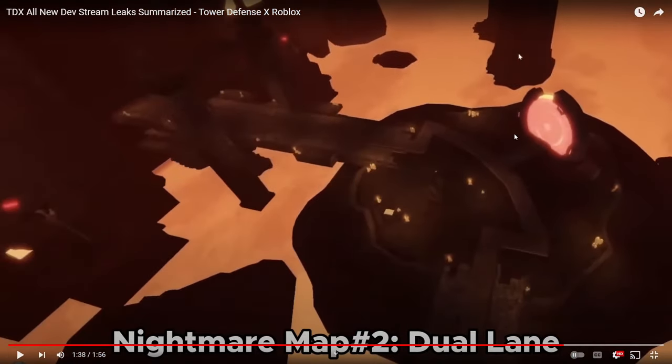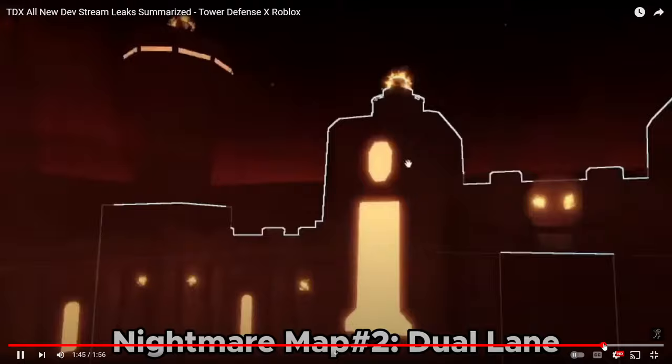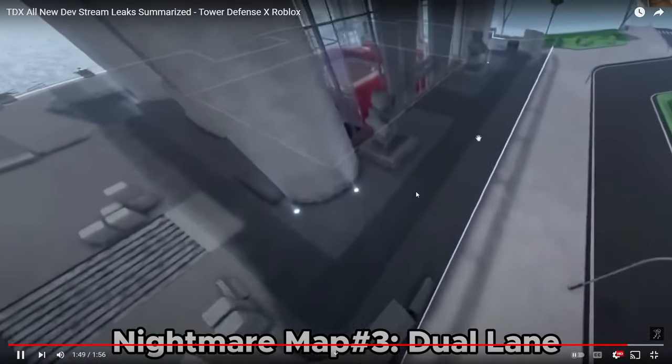Nightmare map two: enemies come out in a single lane but then diverge. John said this is probably going to be the easiest nightmare map, but still it's dual lane so it's going to be really difficult.